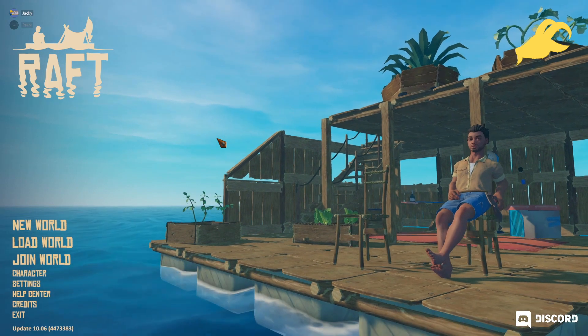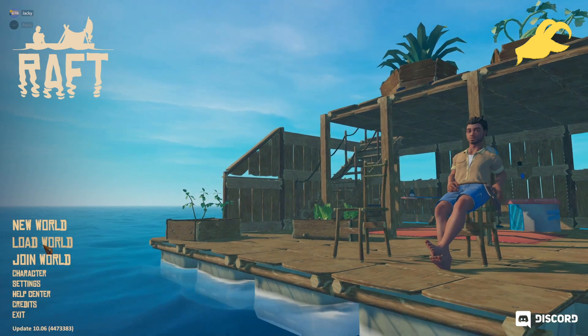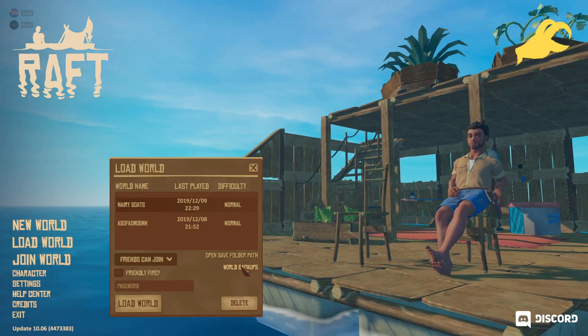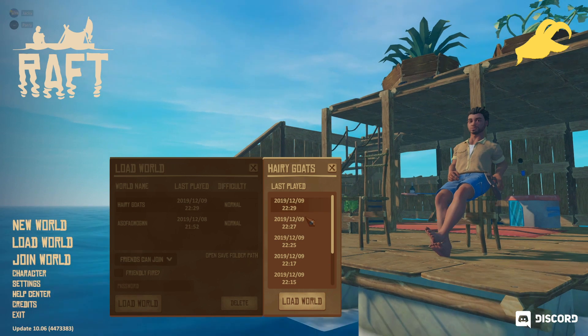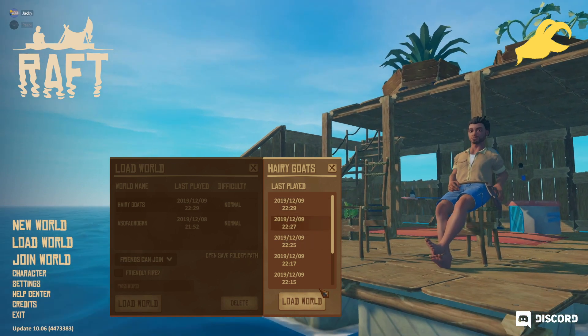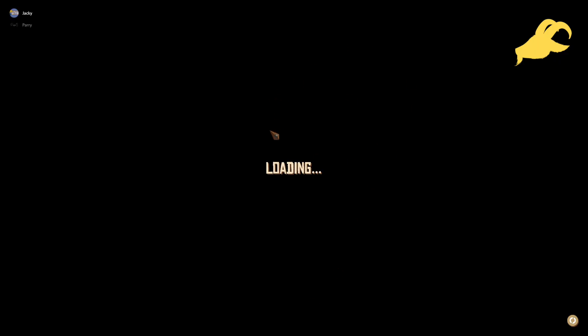So what you want to do is go to Load World, click on your world, then go to Backups. If you know when you saved it, just click on that one, then select Load World — simple as that. You've got to wait a while, honestly, because of the load time. And hopefully all our items will be duped.